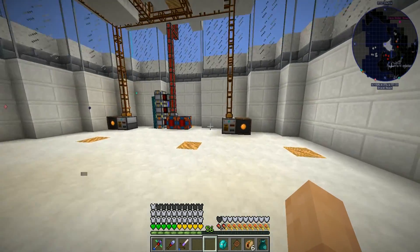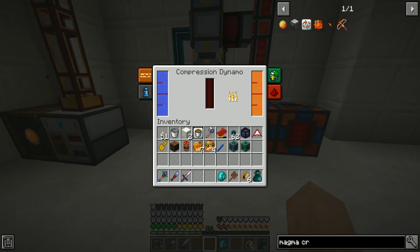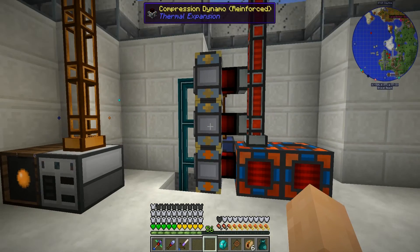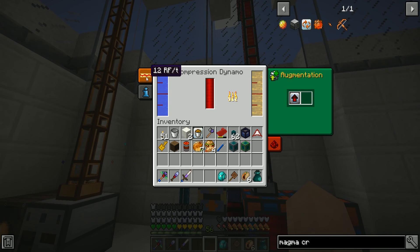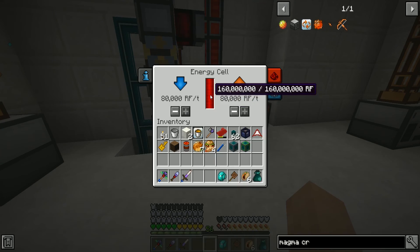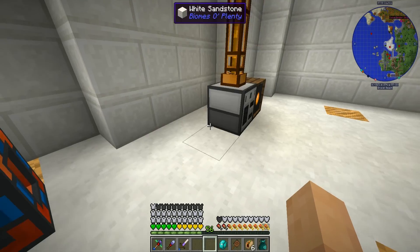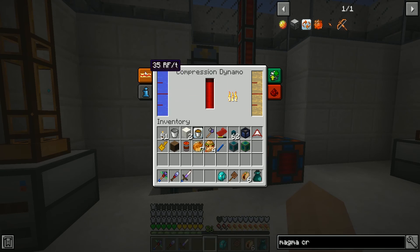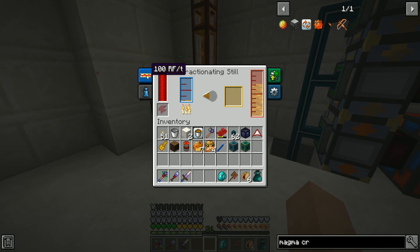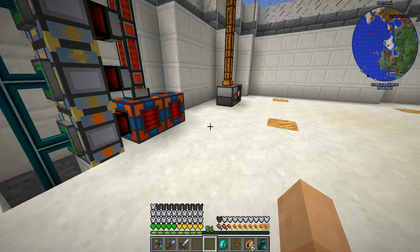Welcome back everybody. My situation is pretty good - with the fuel catalyzers we're using around 80,000 RF per tick, our tree oil is increasing, and we're full pretty much across the board with more power capabilities than what we're utilizing. I haven't even improved these machines to be more efficient yet.